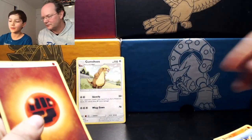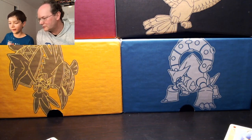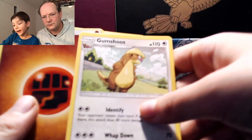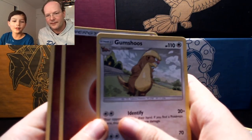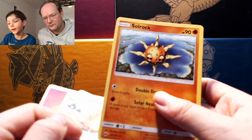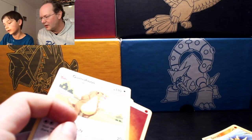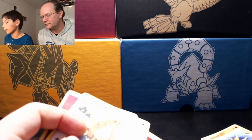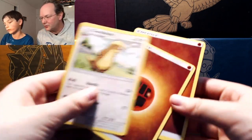Normal types are an exception — for example Gumshoos. If an attack shows a star energy symbol, that means you can use any energy to attack. You can even attach a water energy to use the attack. A lot of times the stronger the attacks, the more energy it requires, and the lower the energy cost the weaker the attack tends to be.